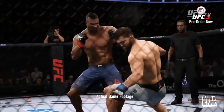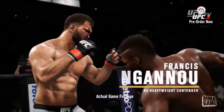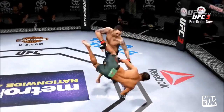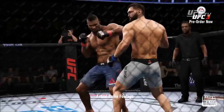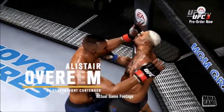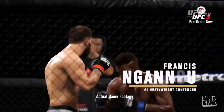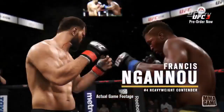Actual game footage — the knockouts look pretty good. Here we go, we got Overeem getting some uber knees on Francis Ngannou. Beautiful takedown animation — some new takedown animations. Let's take a look in slow-mo: dropping him with the left hook, big knee on Mark Hunt. Overeem confirmed. Mark Hunt looks like a new model with some new tattoos, and Francis Ngannou.